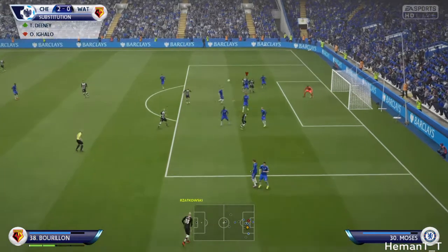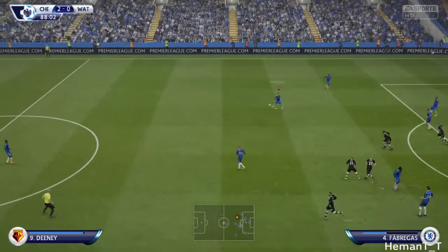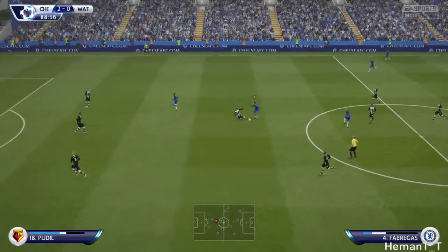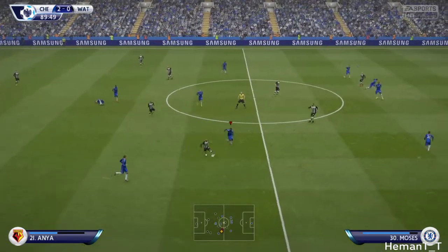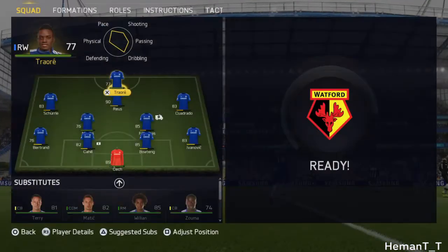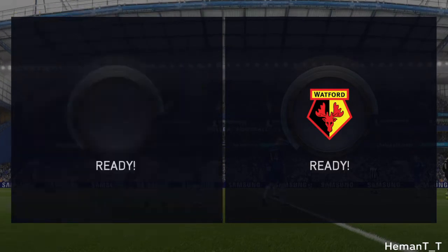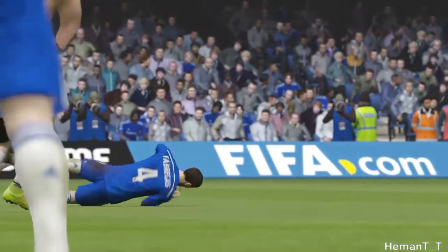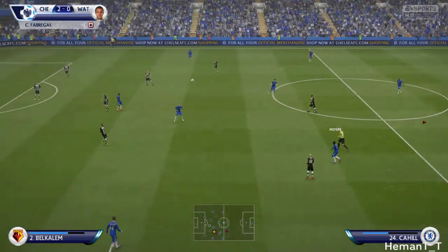A free kick for Watford into the box and Cech with an easy save, pushing the ball forward to Fabregas on a counter-attack, Chelsea running towards goal. Costa in front — and what a bad tackle, another bad tackle — Fabregas stays down. He looks injured! What is Watford doing? They've damaged my best player! We put Matic in and resume the game — that should have been a red card but no card shown. What the hell!